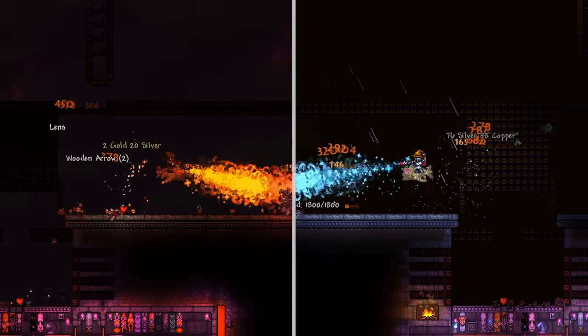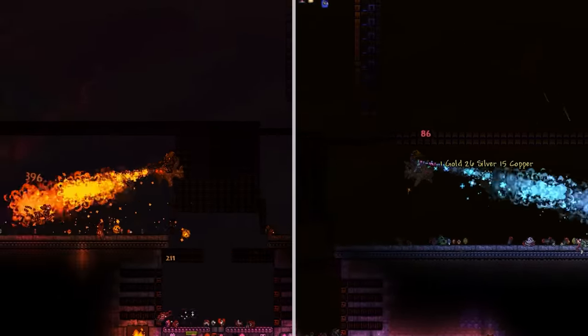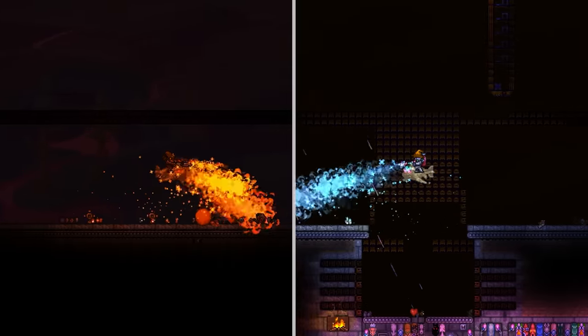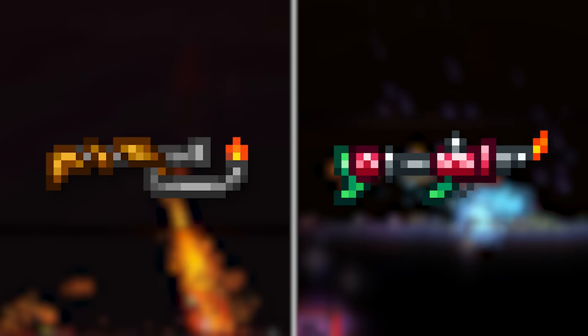Terraria's 1.4.4 update has certainly redefined the weapon meta due to a number of reworks made to a handful of weapons, whether that be to popular options like the Terrorblade or more obscure weapons like the Dark Lance. Today we're going to be looking at a ranged subclass which has seen a complete overhaul in terms of the way they deal damage and visually look. Of course I'm talking about the Flamethrower and the Elfmelter.